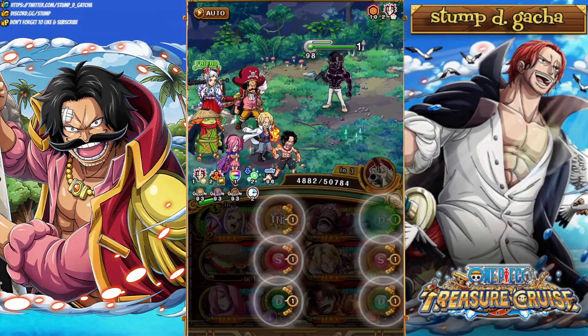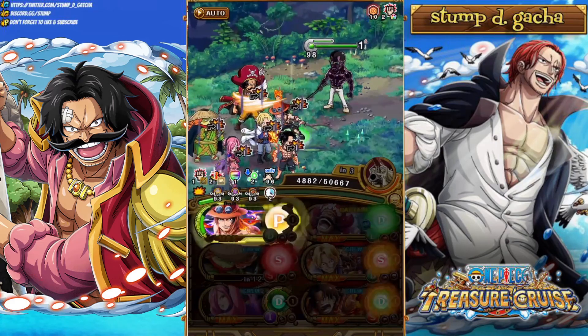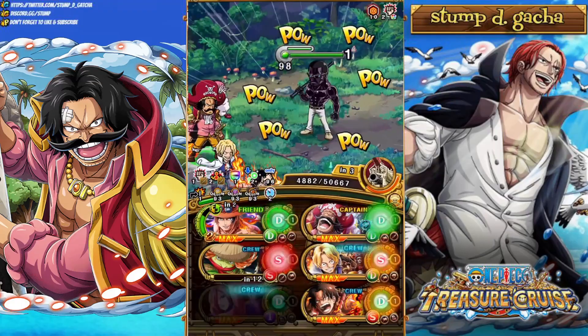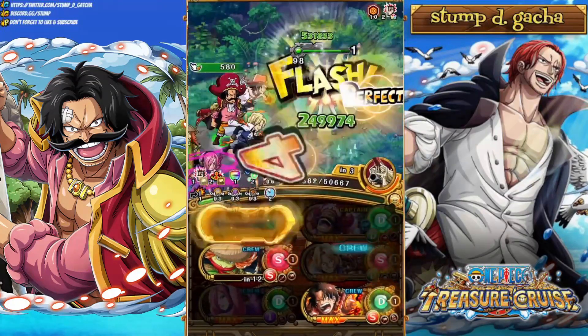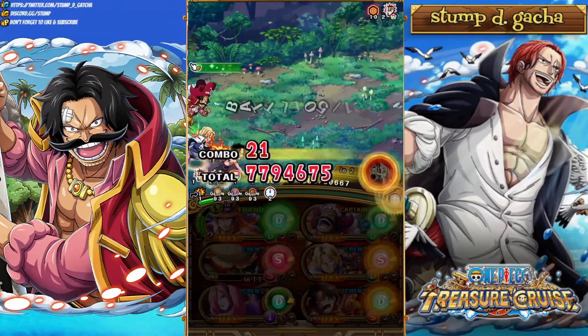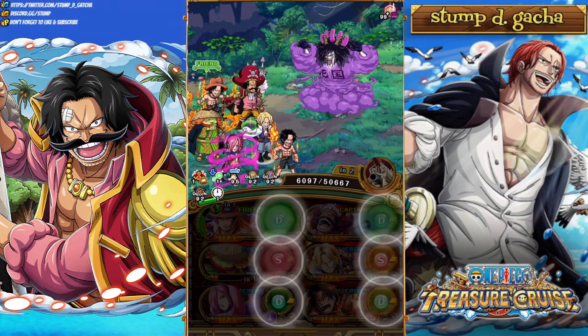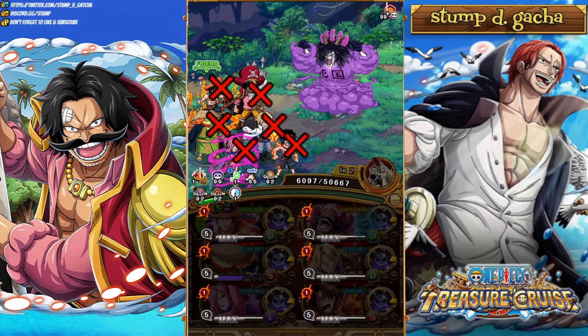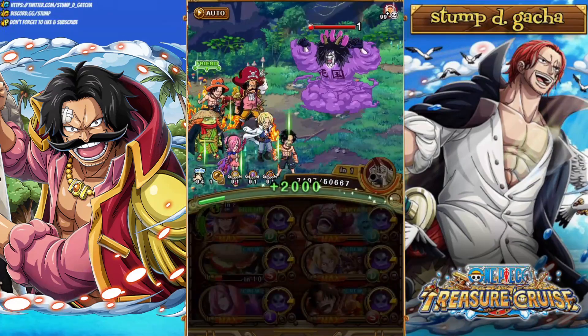We removed the blind thanks to Ace Yamato, and then we took Monet out easy-peasy. On the Virgo stage, Virgo has an extra HP barrier as well as doing a 90% HP cut, and you can't use an Orb Boost on this particular stage. So that's why we're going to activate Kawamatsu's Special as well as Roger's. Roger has double Special Activation, which means you can activate his Special more than once in a run — and in this run we actually activate it three times, which is super nice.